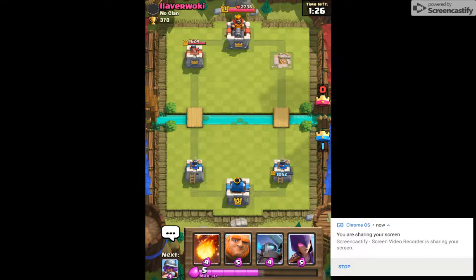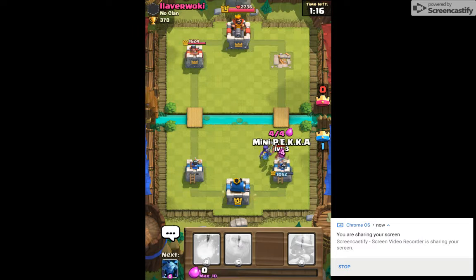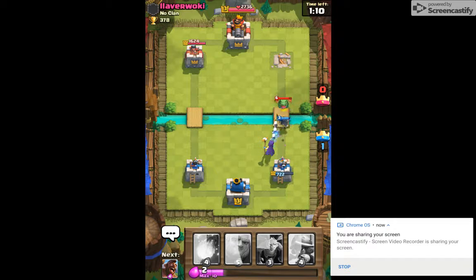For now it's just defense from here. Let's put a Witch down and a Pekka. We're good with the dragon, we should not have any problems with that.